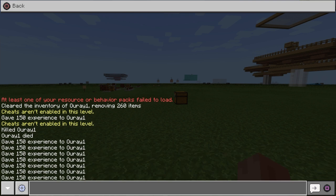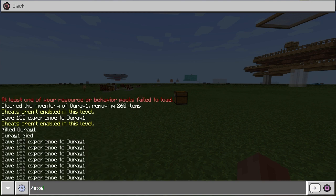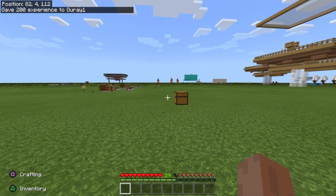Go into the chat — you want to type in slash execute, then you want to do at s, and then you want to do squiggly squiggly squiggly — the tilde characters. Put that in, and then you want to put XP, then however much you want. So we're gonna do 200.